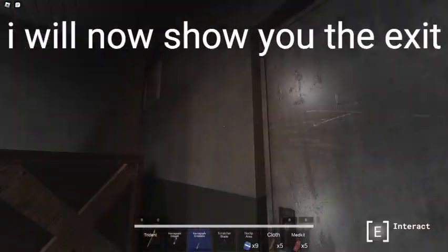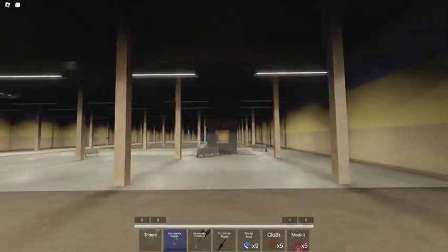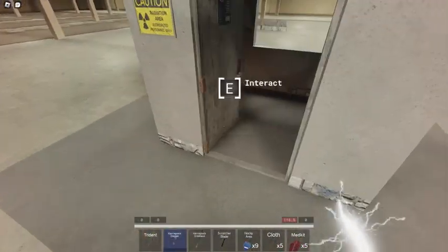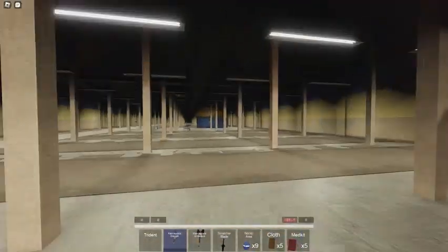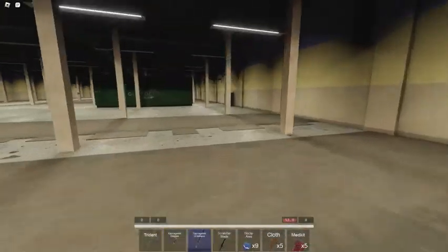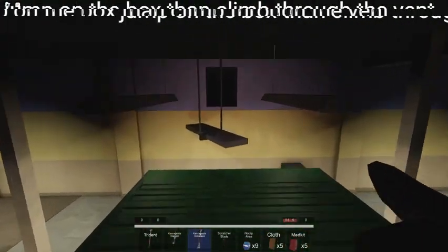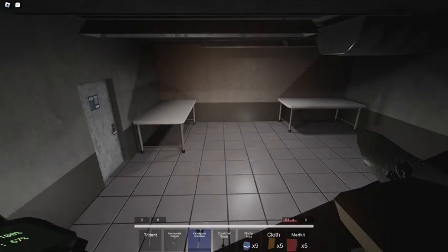I will now show you the exit. Jump on the box then climb through the vent. Here we go.